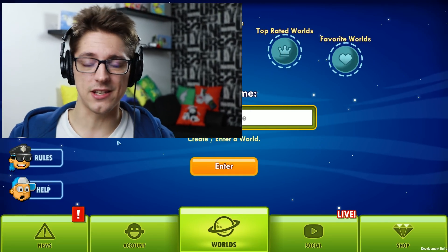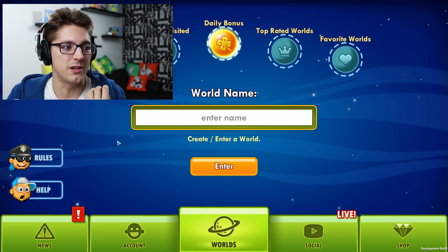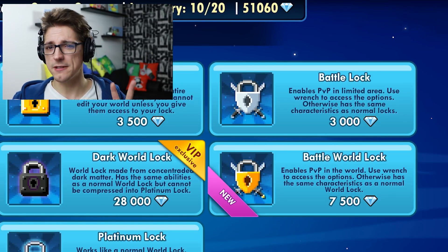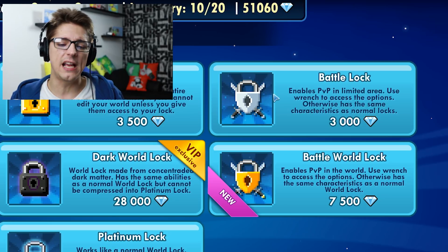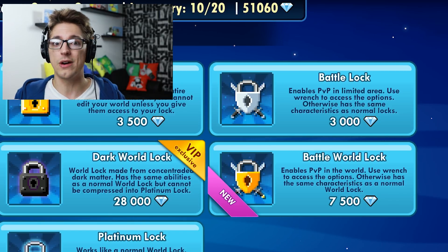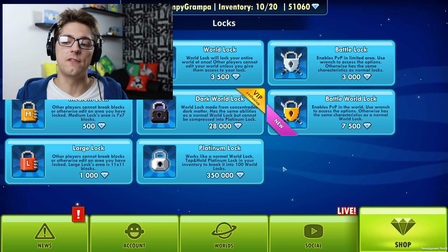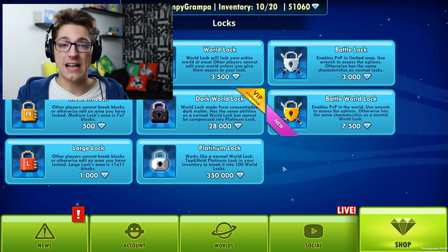We wanted to create a system that was a little more complex, where you could actually progress, do that daily, and get some rewards. Let's go into the shop. We brought two different types of battle locks — the silver one and the golden one. The silver one works much like a large lock would normally, but inside it you can choose whether the area is PvP or not. The battle warlock on the other hand lets you place it on your world to unlock PvP everywhere, but you can place normal battle locks inside that warlock to create safe zones.